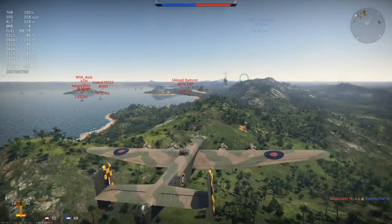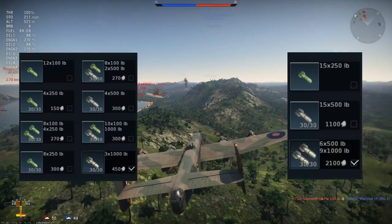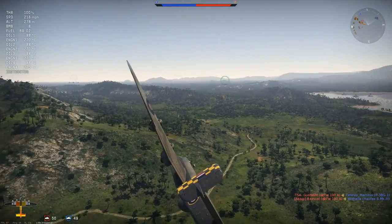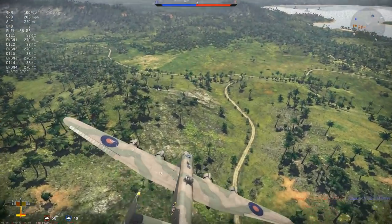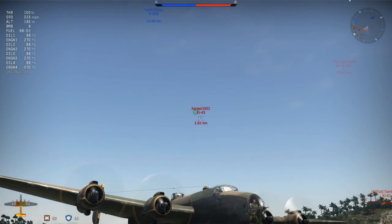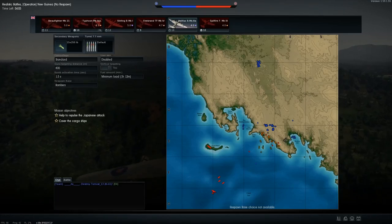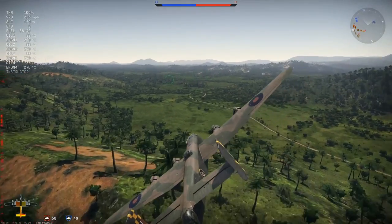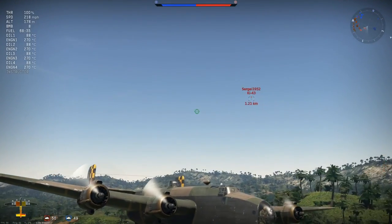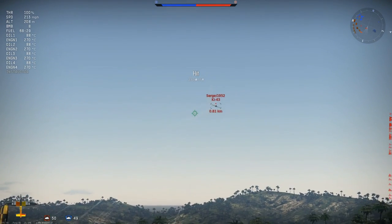Another advantage is that the B-25 has a maximum payload of £3,000, while the Halifax has a maximum payload of £12,000 — that's four times the amount. And one of its last major advantages is that it has four engines rather than the B-25's two. This means it's not only faster and has better acceleration, but it's also a lighter aircraft, so it's much more effective at getting in quickly and then getting out quickly. Having more engines also means you can lose one and still fly the aircraft fairly well, as long as it's pretty much aced and you don't have a bomb load.